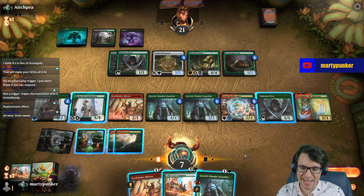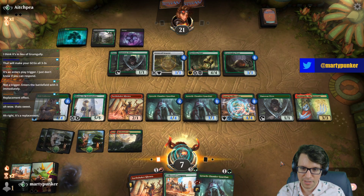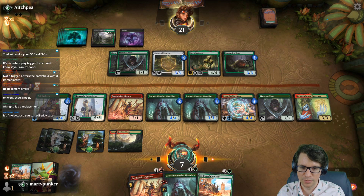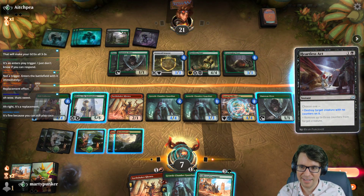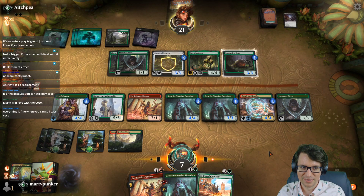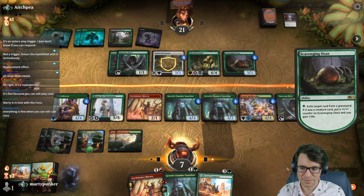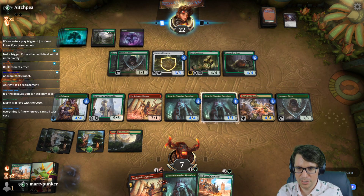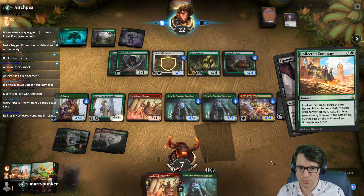It's technically worse in this deck because it means Ronis can't do a thing, but we take it here. It's a 2-mana 3/3 that draws another 2-mana 3/3. You've killed Grumgully. So we get to Coco — do it now.